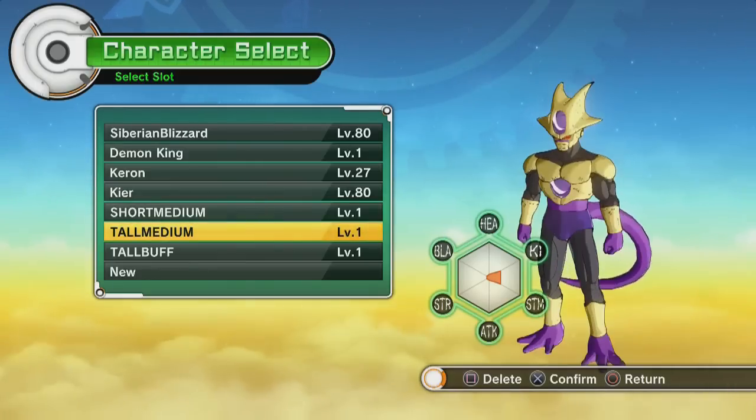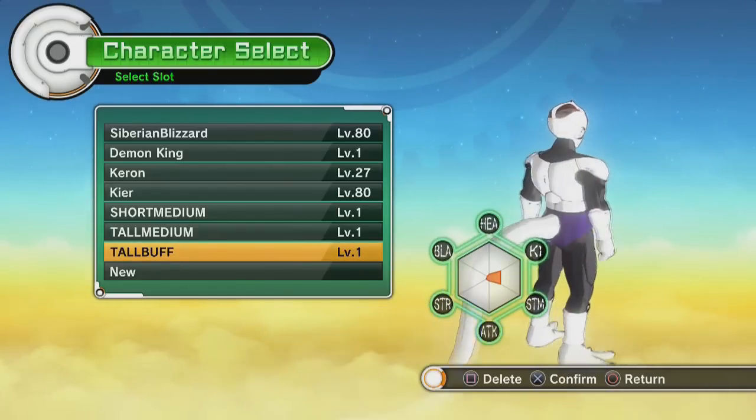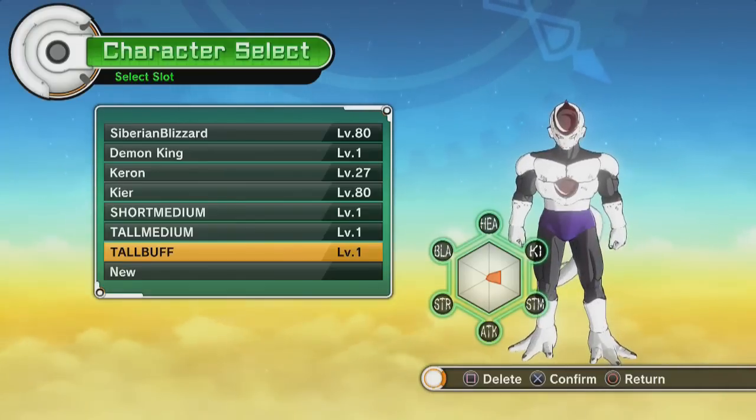As you can see, there's a slight difference already on the stat wheel between the three. The short character leans more towards blasts, while the tall and buff character leans more towards attack and strike.